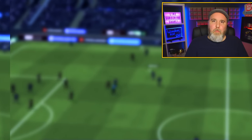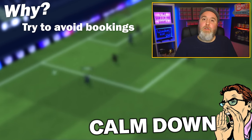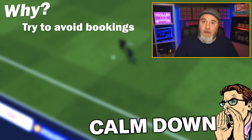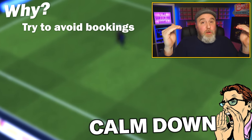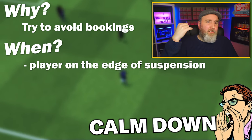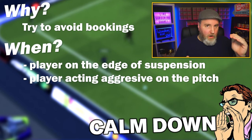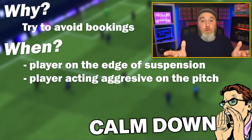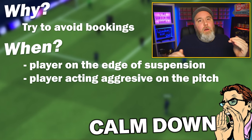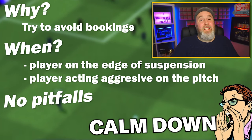Next up: Calm Down — maybe the simplest of all shouts to explain. You use this when you don't want a player who is getting angry to get booked or sent off. It can also be used on a team level if your whole team is going into berserk mode. If a player is on the edge of suspension or committing a lot of fouls, use this shout. Don't worry if his morale drops — would you rather have a player with high morale who gets a red card, or a calmed-down player with slightly lower morale? No real pitfalls here.